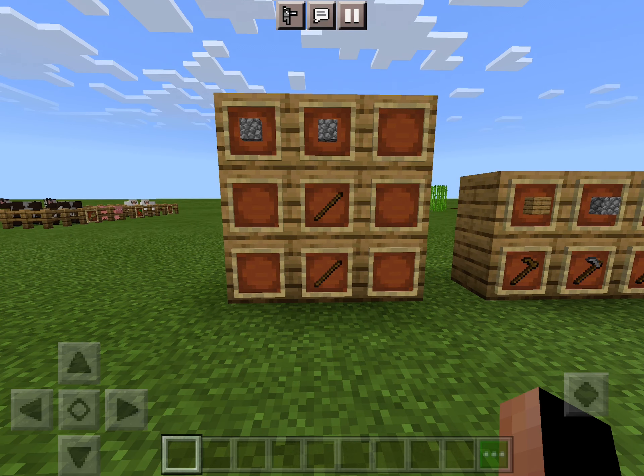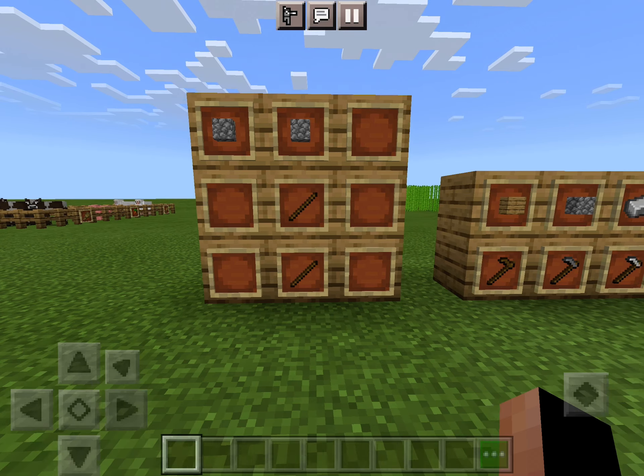First you can make a hoe, which just turns grass and dirt into things you can place your plants on with seeds. You can make a hoe with these materials and in this arrangement.